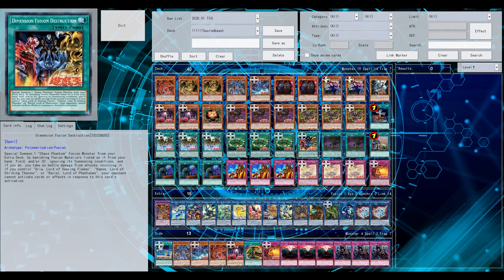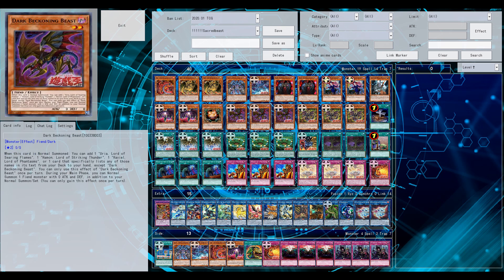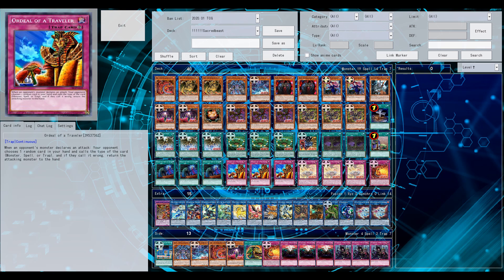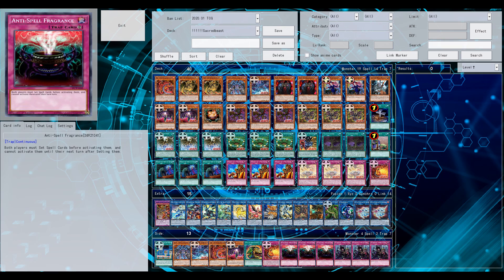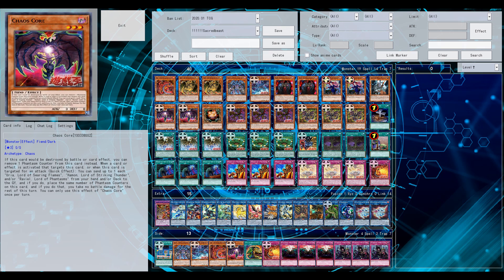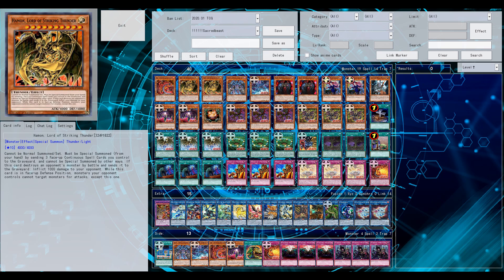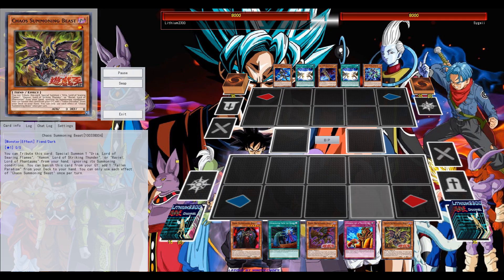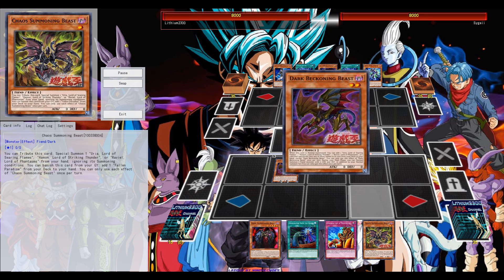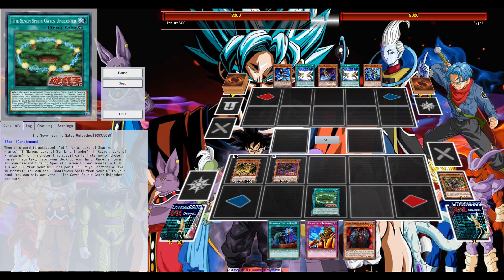This is my current list. Anaconda is here because of the fusion — only one fusion in the main deck. I feel four Lords is fine. Hamon is currently the better one because of its interaction with one of their continuous spells that can negate a spell or trap. Stratos gives potential extra normal summons for low-level zero-attack monsters — fiend types.